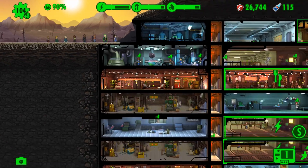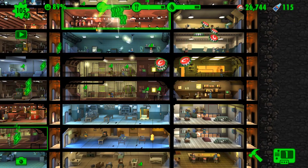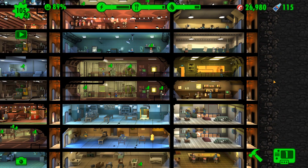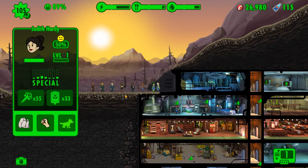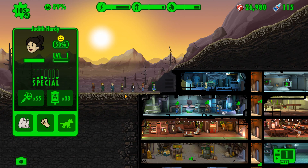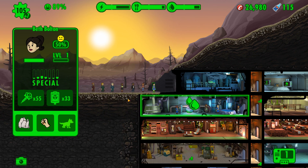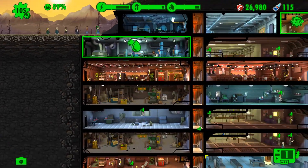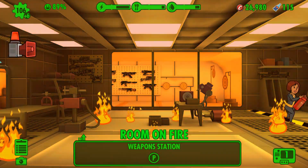Let's drag you down to a training room. Where are we going to put you? Let's put you into Intelligence first. And then obviously all the other training rooms besides. Here we have Judith Hardy currently, who has Endurance above all else — would be a good dweller to send into the wasteland. I'm joking. Okay, Beth Bolton — welcome to the vault! Let's drag you down and put you into Agility.